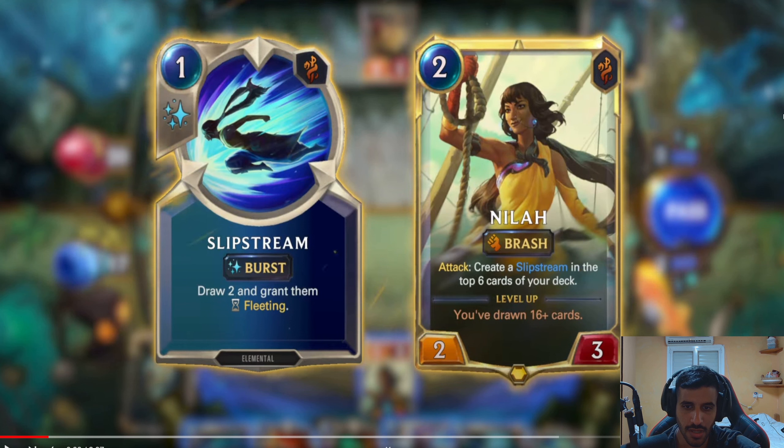Slipstream — we already went through that. So, Nila herself. She's a two mana, two-three. That's interesting. For some reason I thought she would be like a four or a five cost. Two mana. Okay.